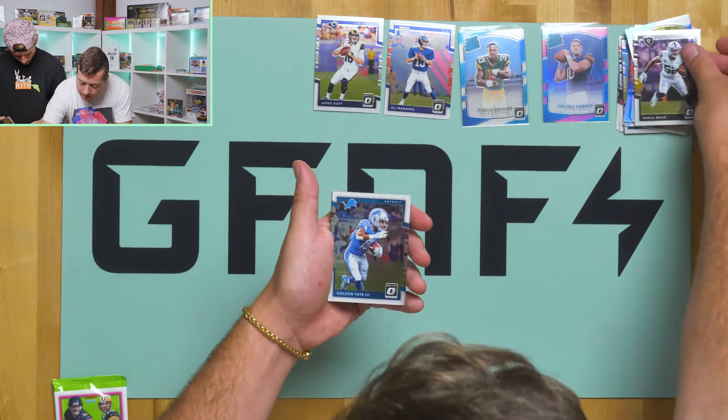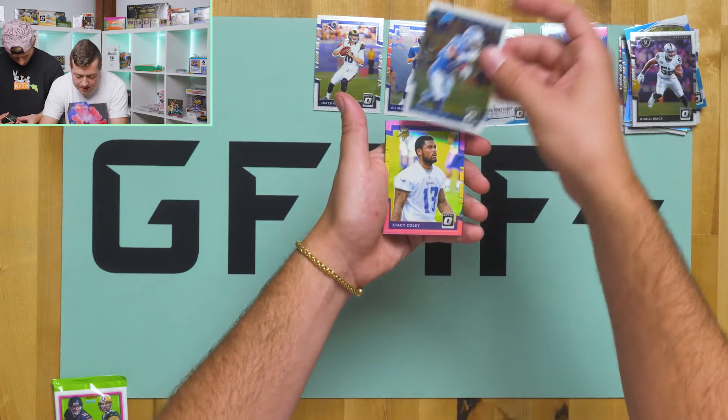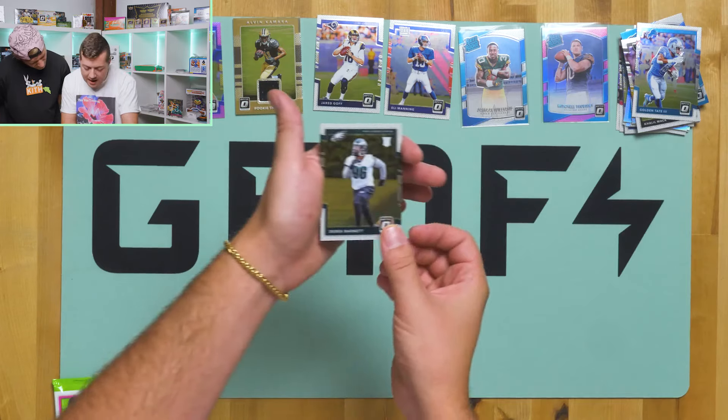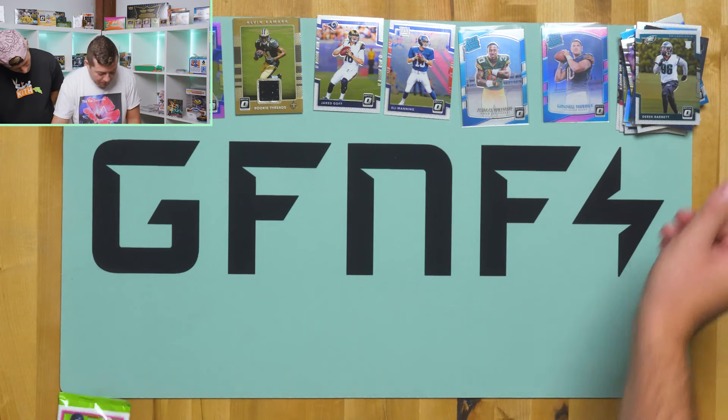Eli Manning and a Danelle Pumphrey. Two more packs. I like that Alvin Kamara — he was one of the other notable ones. When I was looking up rookies that came out of 2017, he was one of the first on the list. Khalil Mack — good name. Golden Tate. Stacey Coley — sweet-looking card, definitely a sweet card. And Derek Barnett.